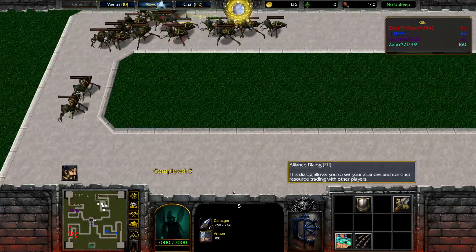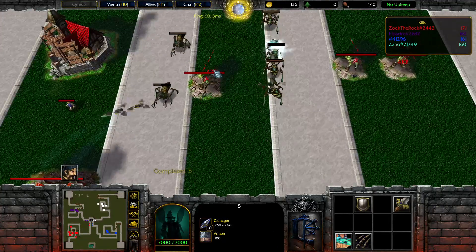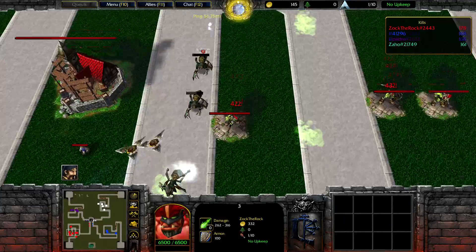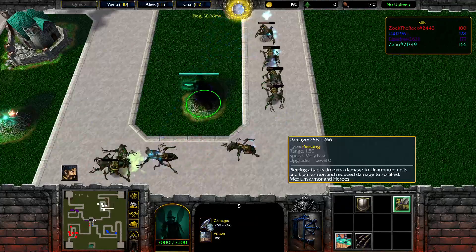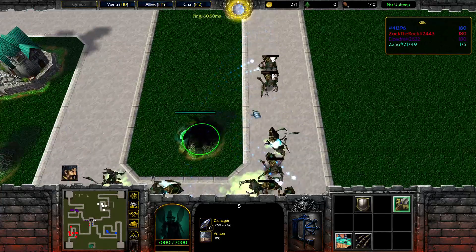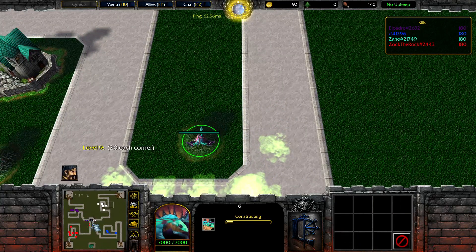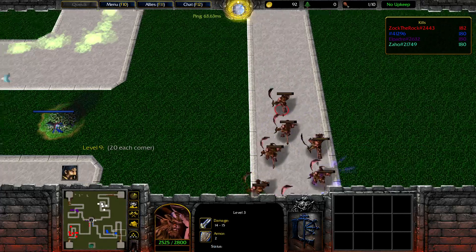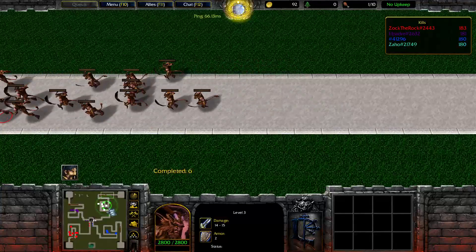250 gold for the next upgrade — we will have them after this wave. Let's see how this guy is doing: level 3, a lot of damage, a lot of range, and a lot of attack speed. We have a decent amount of damage too, but ours is piercing and we are gonna be doing reduced damage against certain armor types — that's the only downside.